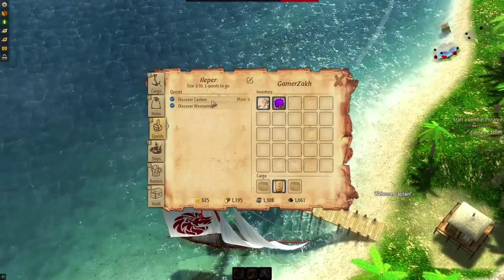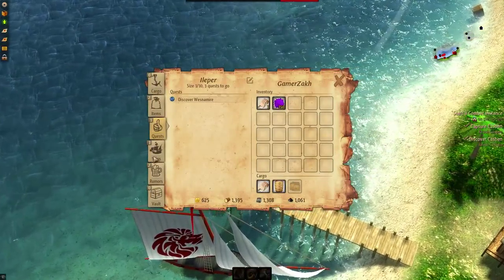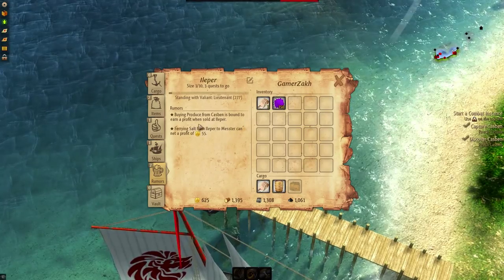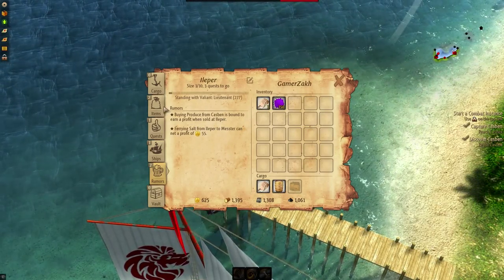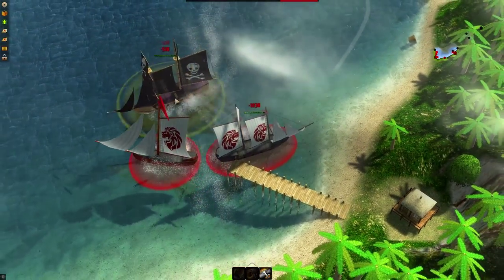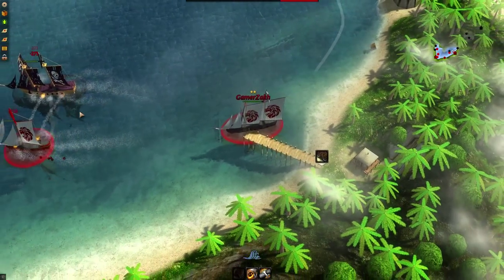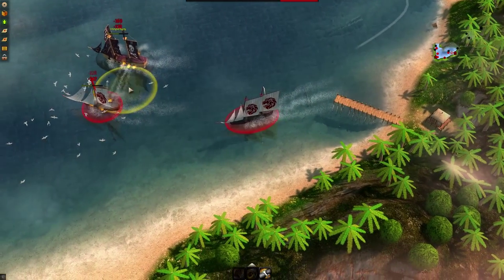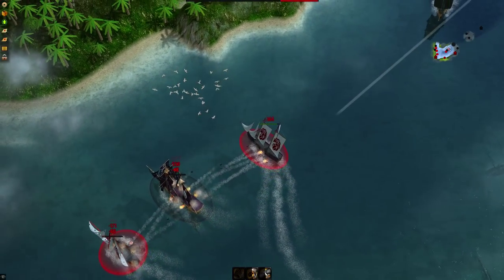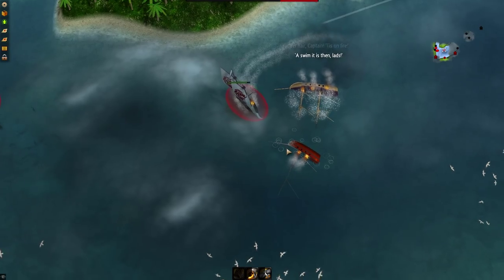We're off to capture Kasben — we need to discover it first, which is a nice quest in the same direction. Rumors say buying produce from Kasben is bound to earn a profit when sold at Ilper. We could also discover West Namir. There's a big pirate ship right here — that guy's huge. He's taking out my friend. We couldn't save him, but more pirates are coming along.